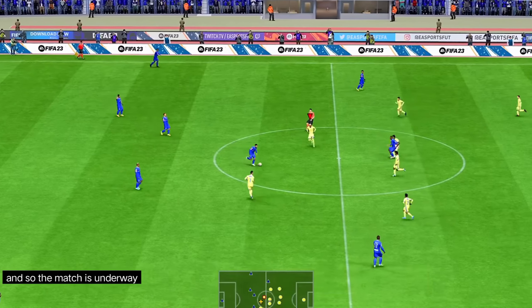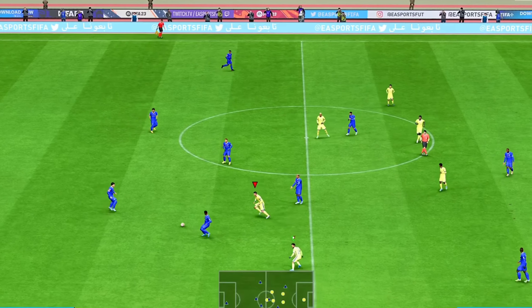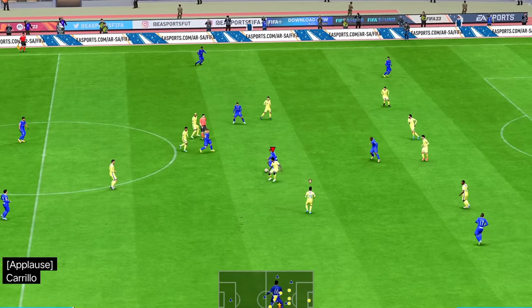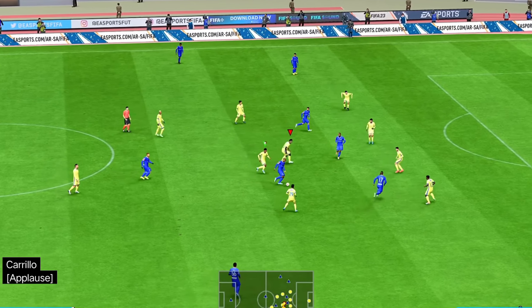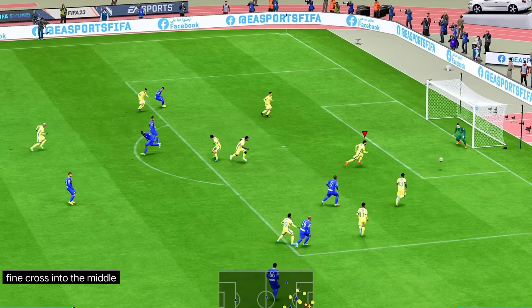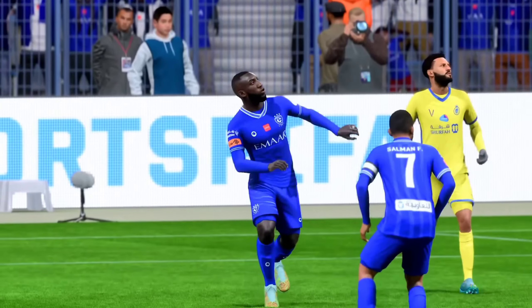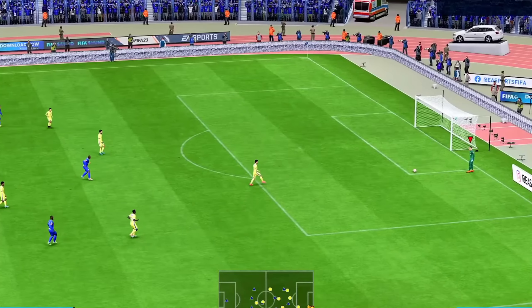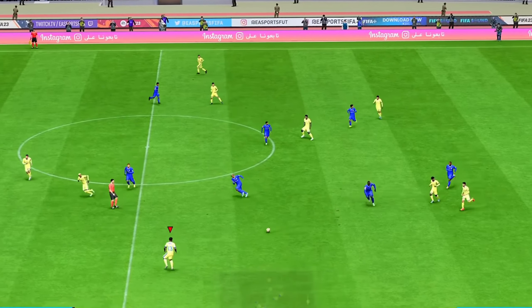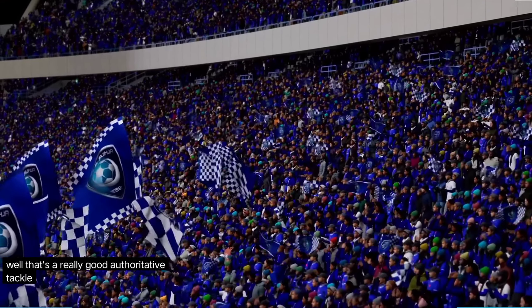And so the match is underway. Jang Hyun-soo. Carrillo continues his run — a fine cross into the middle, but just couldn't quite control the header. A disappointing effort in the end. Conor. Abdurrahman Harib — that's a really good authoritative tackle. Throw-in here.